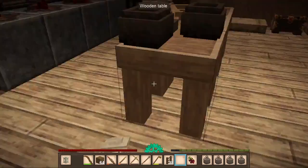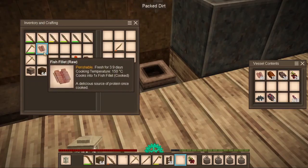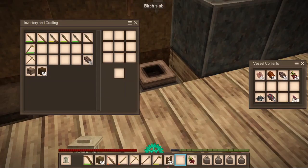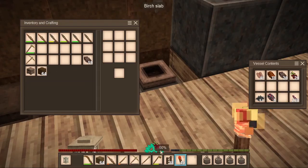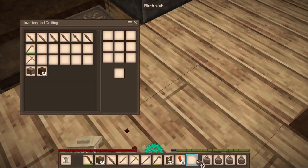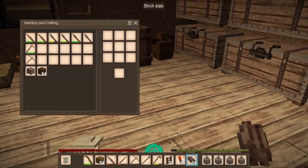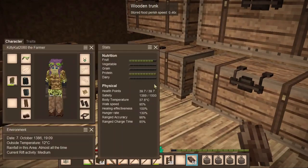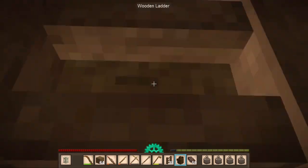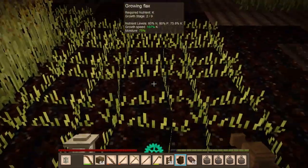I'm trying to think what I wanted to do on this episode. I can't remember what I wanted to do — it's been a few days since I've played, I've taken a little break from the game. We'll probably get a storm. Why don't we go check on our crops? This bunch is the newest planted flax that I got from the trader.